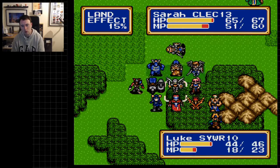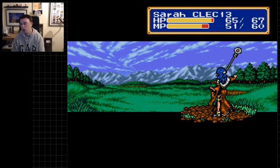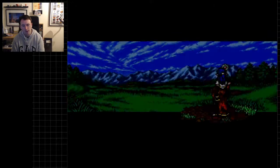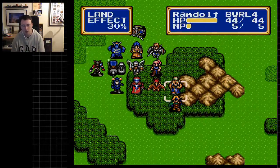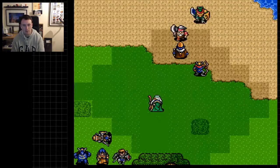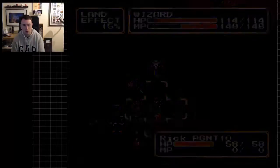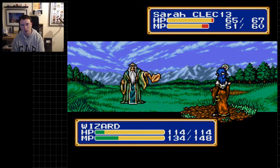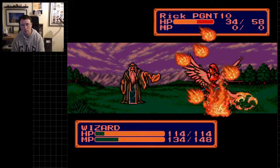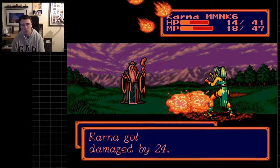Luke has a much lower defense than Sarah does so it's more worthwhile for me to do that. If there's a situation where Luke survives by one HP then I obviously made the right choice. Here we go — Blastery. That sucked.